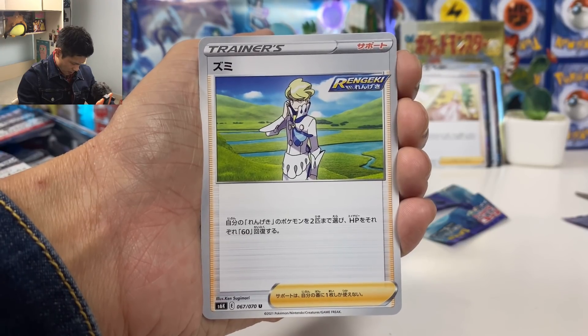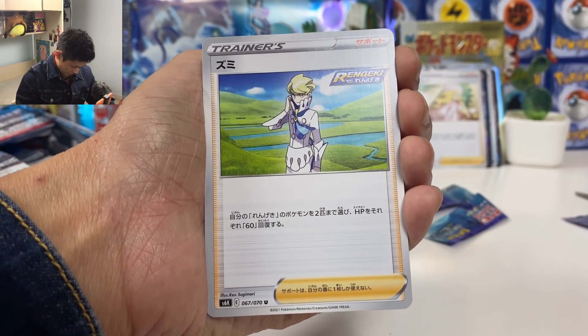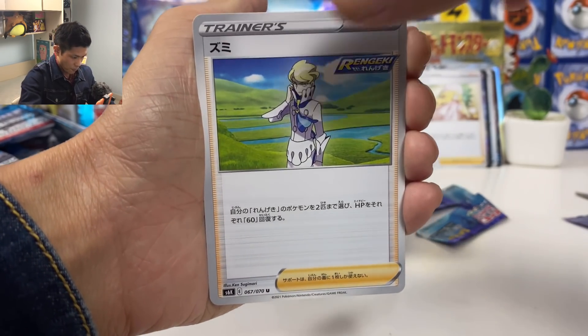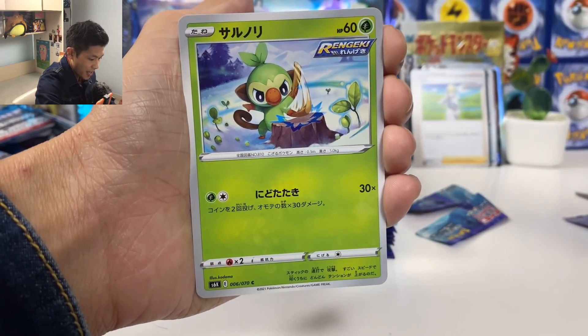We got Tsumi — Kubolt? I forgot his name. Recover 60 HP on two of your Rapid Strike Pokémon — another useful one.